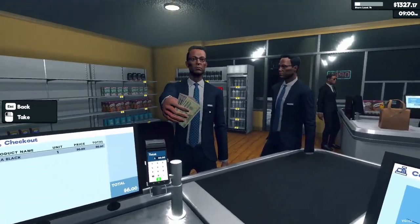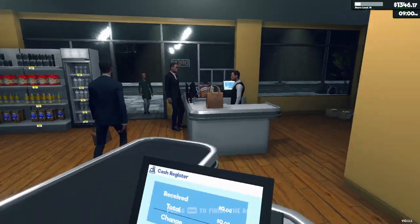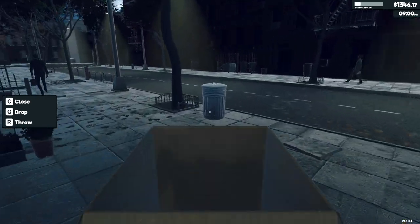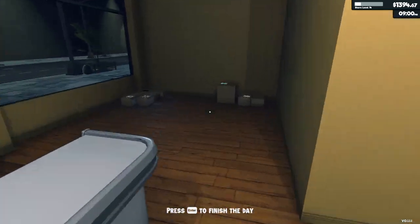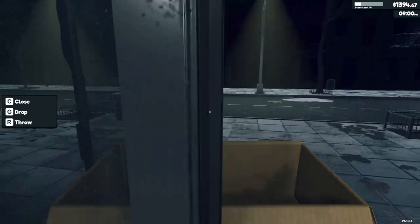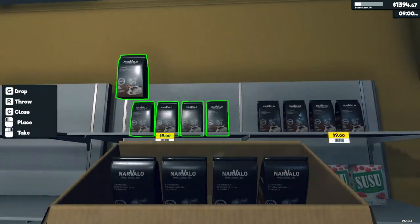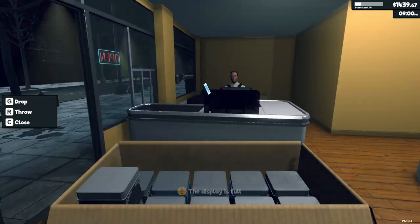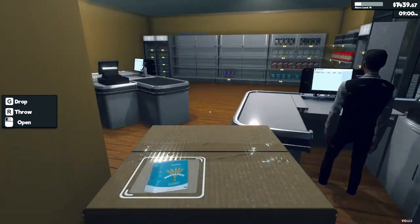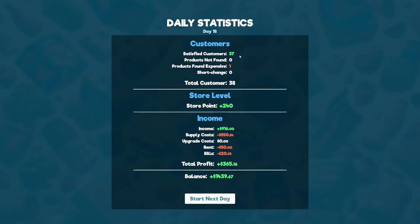Got that box. $0.87 change — get out of my sight. Alright, nearly done. Coffee looking a bit bare up there. I wonder if there's a fast way to level up the store or is that literally buying the licenses and selling more products — that will help. The sooner I level, the sooner I get another cashier. Alright, the rush is over, I'm going to end the day. $37, one product found expensive — wonder what that was. Any case, good profit.